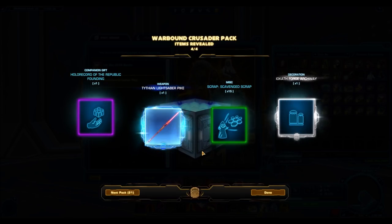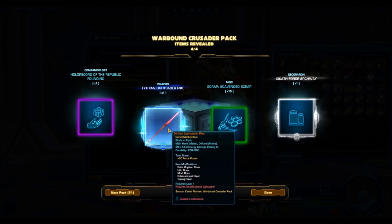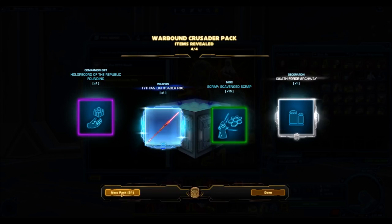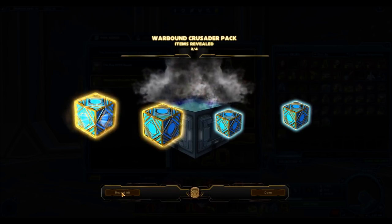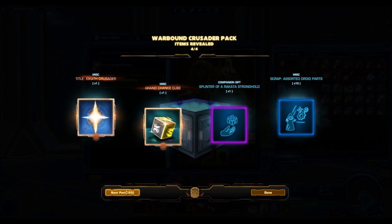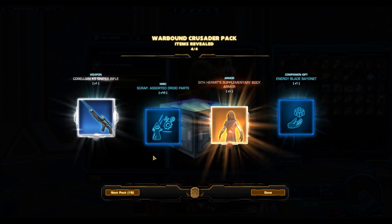Oh wow — Platinum item! I can't believe my luck. That is awesome. And of all the platinum items, the Lightsaber Pike — that one's probably going to sell for the most. I actually really wanted the Lightsaber, not the Pike. I'm not going to use the Lightsaber Pike, so I'll probably end up selling it on the GTN. But the Lightsaber looks super nice — I'd definitely use that on my Sith Warrior. Only six packs in and I pulled out a Platinum weapon. That is crazy.